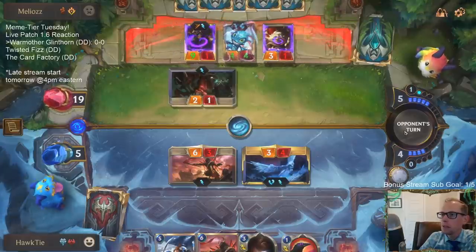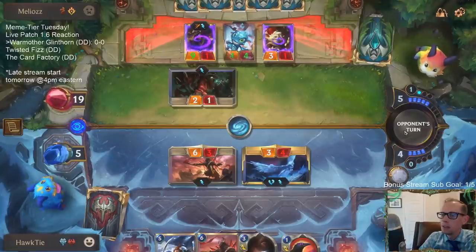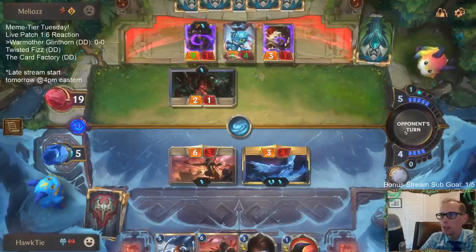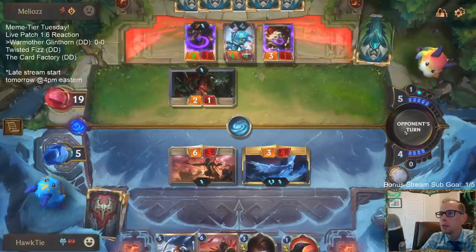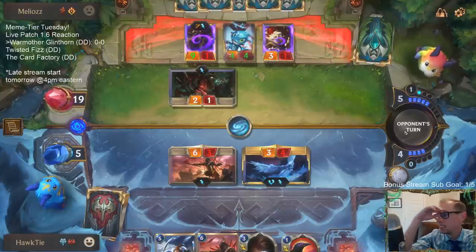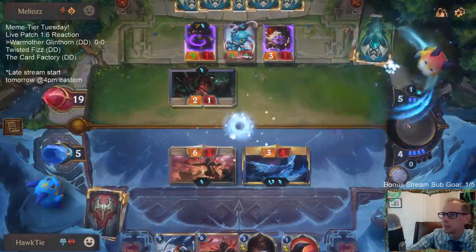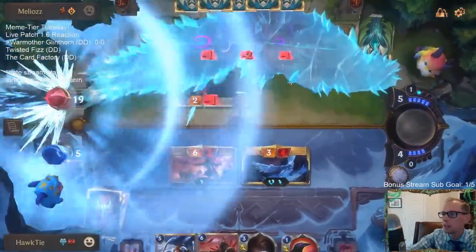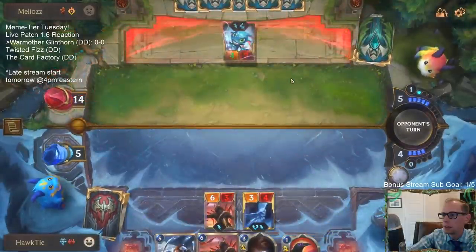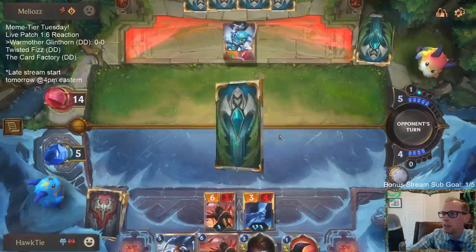We'll see if we can kill this Fizz — it's going to be a difficult Fizz to kill. There are like six total protection spells they can possibly have in those two regions: three Pocket Aces, three Suit Up. They've played five of them. Hoping this Ravenous Flock can kill the Fizz, but obviously Fizz is difficult to kill because they can cast any spell.